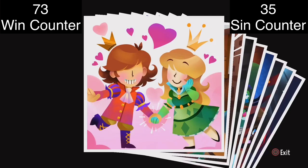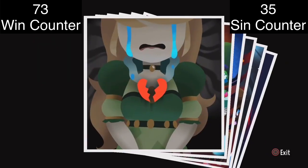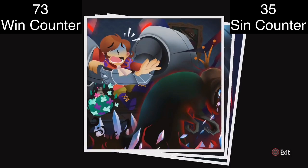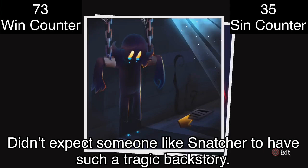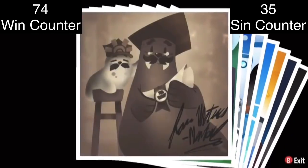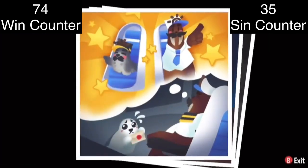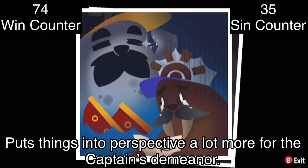The storybooks reveal Snatcher's tragic backstory. No wonder Snatcher's the way he is — didn't expect someone like him to have such a backstory. Makes him a lot more sympathetic, even though he is very much an evil ghoul now. There are two tragic characters in this game — puts things into perspective for the captain's demeanor as well.